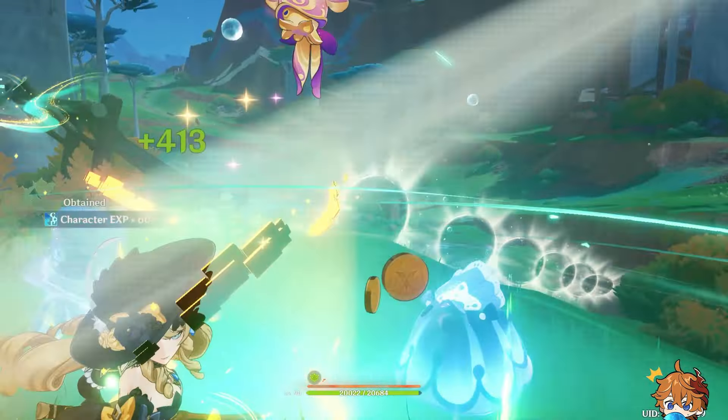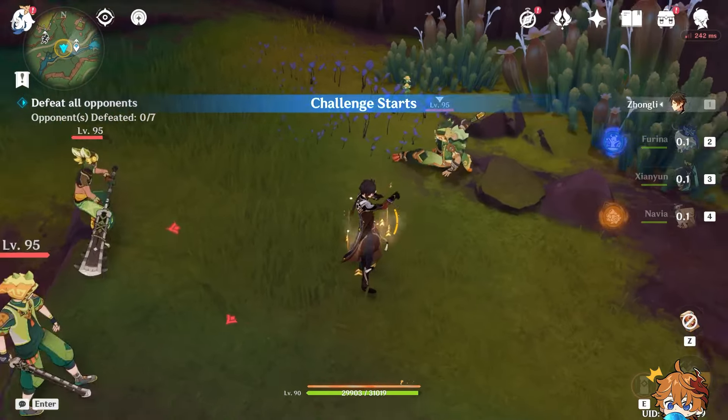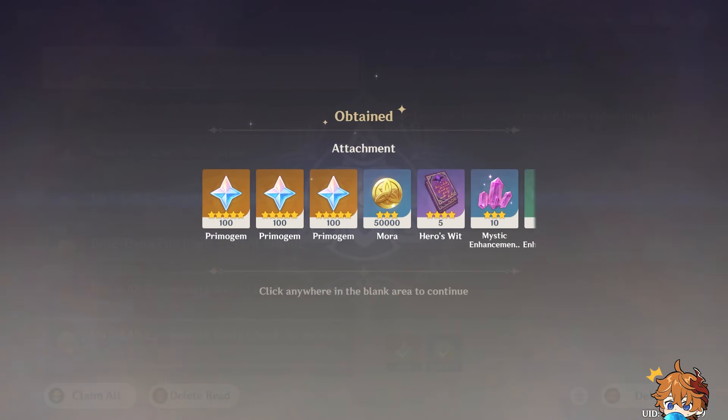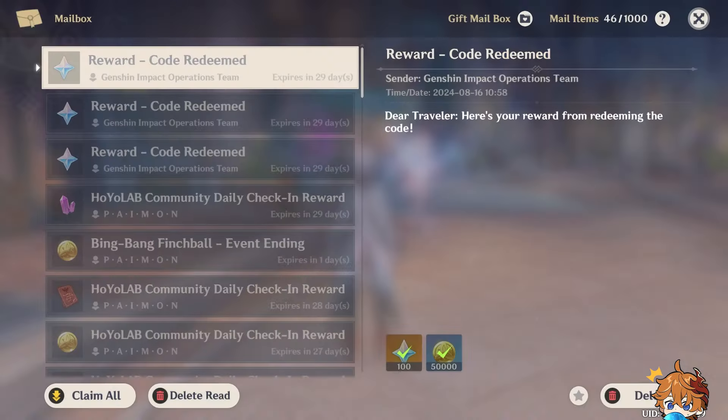Phase 2 will run from September 17th to October 8th, lasting 21 days. By completing daily commissions, you'll earn 1,260 gems. The two events — Mementos of Teyvat and Of Thorns and Crowns — each offer 420 primogems, totaling 840.